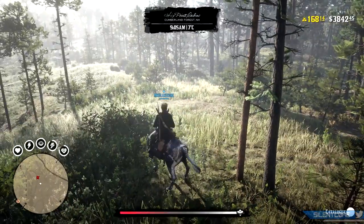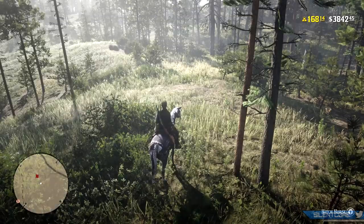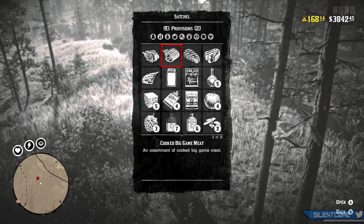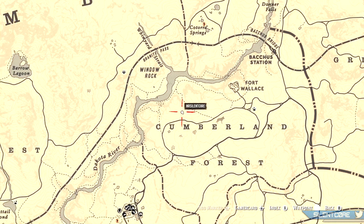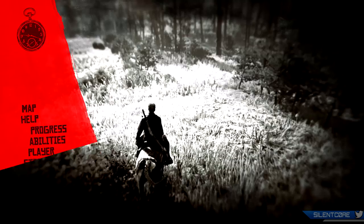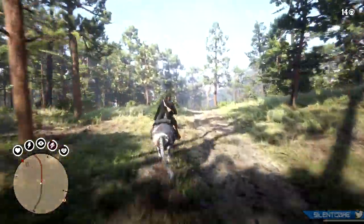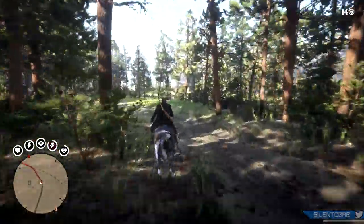The most efficient way to earn Gold Bars is to build daily challenge streaks. You only need to do one challenge per day to keep your streak — just log on and do the easiest one, such as picking carrots or selling meat to a butcher. Rockstar have also generously given us double daily challenge rewards for the past two weeks. If you have a 21-day streak you can make over 10 Gold Bars per day during this bonus period, and normally you'll still be making 5 Gold Bars per day if you're completing all the challenges.